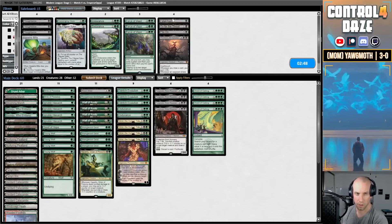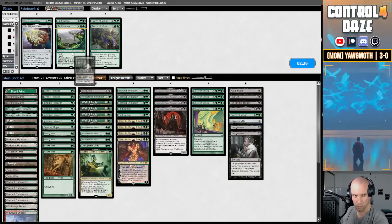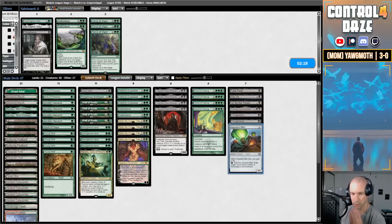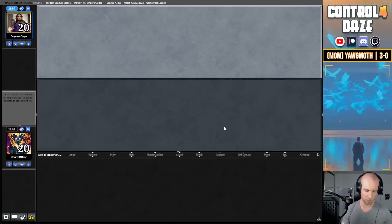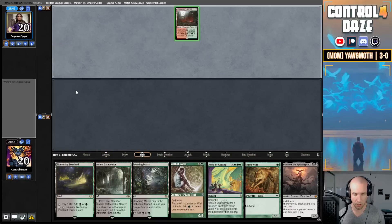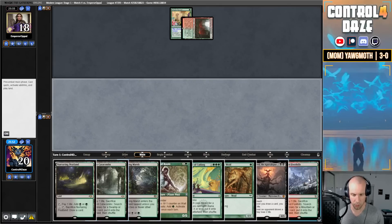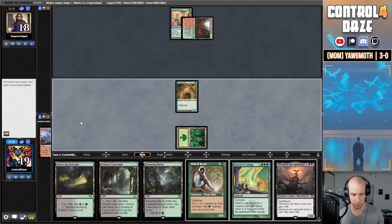Quite a lot of cards I want to bring in in this matchup. On the draw, I wonder if I only go two Thoughtseize and hold off on Force of Vigor and just stick with the Might. I'm going to shave a Chord. I think I'm going to go six and six here. Opponent keeps a seven, we'll keep our seven. I like this seven card hand — I think this is strong. I'm going to turn two Blood Moon, but I don't think we can really do too much about that. We'll just get our Young Wolf into play and pass the turn.